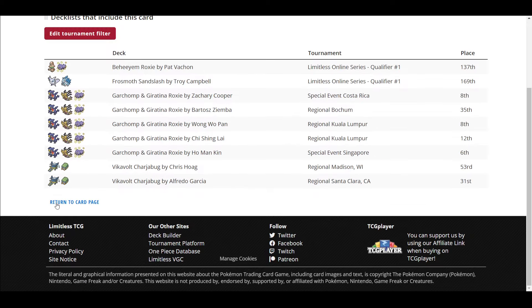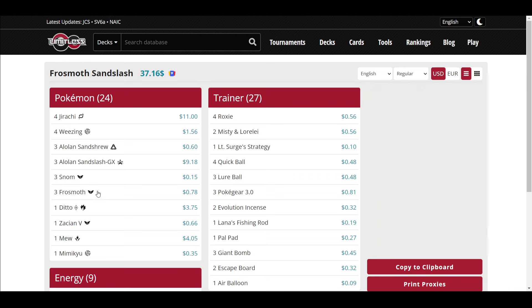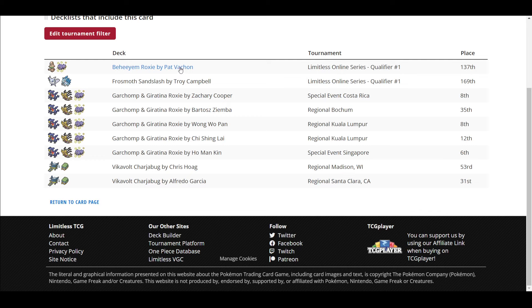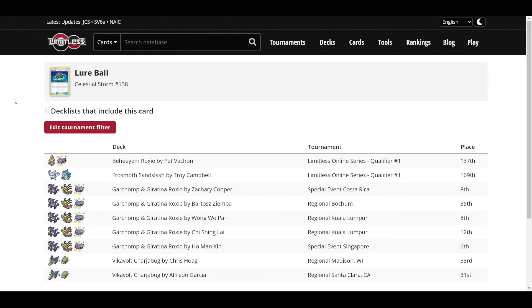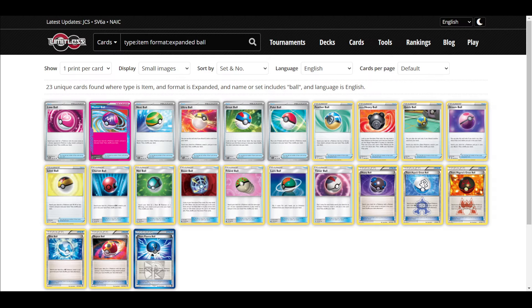Lure Ball does have use cases — it's played in Weezing decks and Charjabug decks. These are Pokemon that play Evolutions in a weird way: Weezing, you discard it and it does damage; Charjabug, you attach it as an Energy. It's so niche though. D tier is fine for Lure Ball.